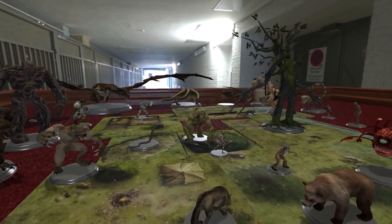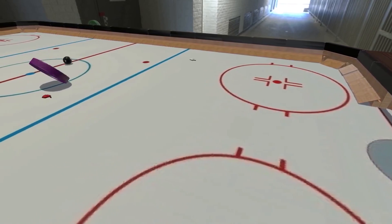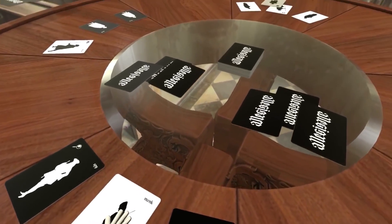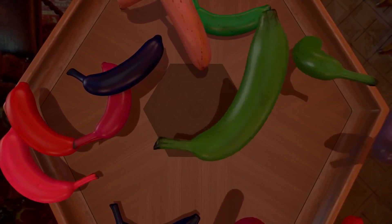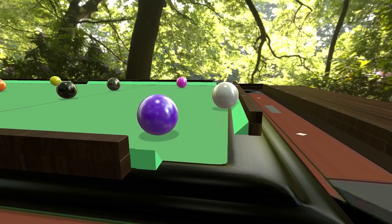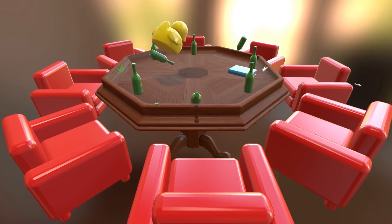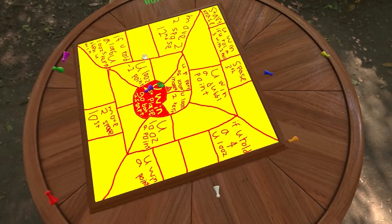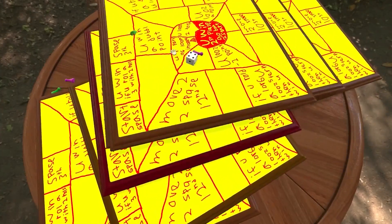Tabletop Simulator from Berserk Games is a physics sandbox specifically designed for playing board games, RPGs, miniature wargames, and pretty much anything that you can wrangle into a custom script. Since its release in 2015, Tabletop Simulator has had all sorts of features added to it to make it as in-depth as possible for tabletop players of all kinds. But with a plethora of options comes a relatively steep learning curve, especially for those who don't usually play a lot of video games.